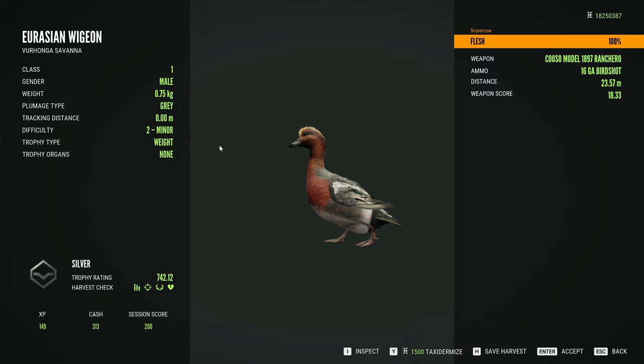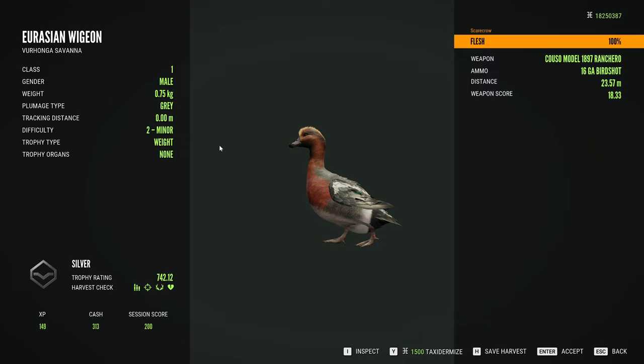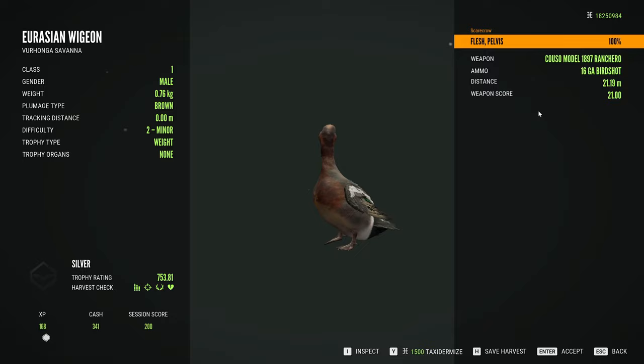There are the three ducks that we took down. Let's take a look at them — 7.42 for that little male there. And then we got a female and another male right here.